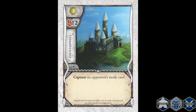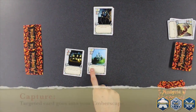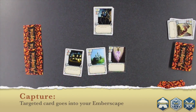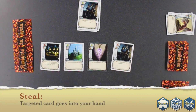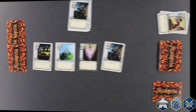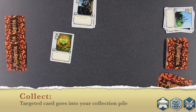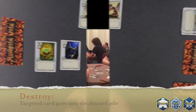Some card effects include a word in bold. Words in bold are considered key actions, and are specifically defined for Amburia. When you capture a card, put the targeted card into your Emberscape without resolving the effects of that card. When you steal a card, put the targeted card into your hand. When you collect a card, put the card into your collection pile. When a card is destroyed, it goes into that player's discard pile.